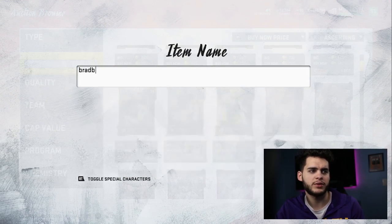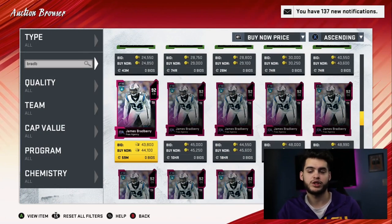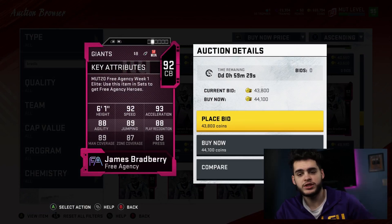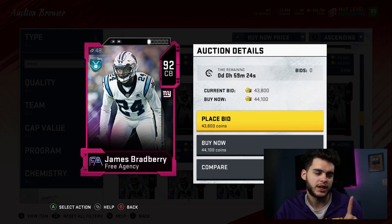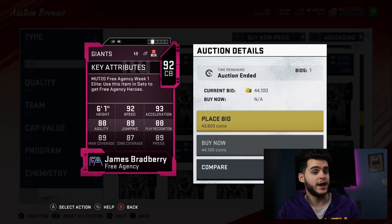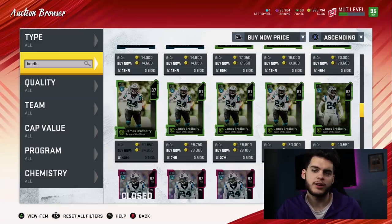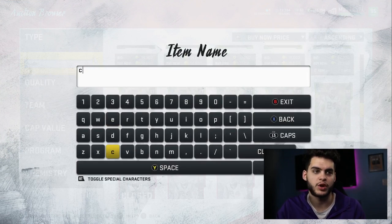Coming in at number 10 — they are ranked, though they can be interchangeable. James Bradbury is one of the better cornerback budget piece options. He just went to the New York Giants. 92 speed, 93 acceleration — well-rounded athleticism: 88 agility, 89 jumping, 88 play rec, 89 man, 87 zone, 89 press. The beauty of Bradbury is put Lockdown on him — he will get 90 man, 90 zone, 90 press, 90 play rec. He's a threshold cornerback across physicality, play recognition, and coverage, all above 90. James Bradbury at 44k with Lockdown hits every single threshold. That's kind of a steal.